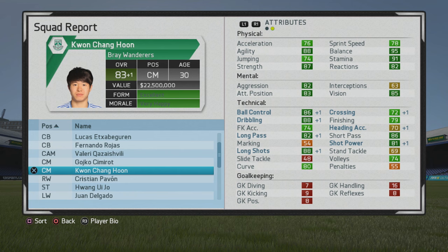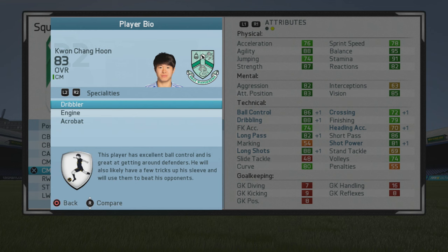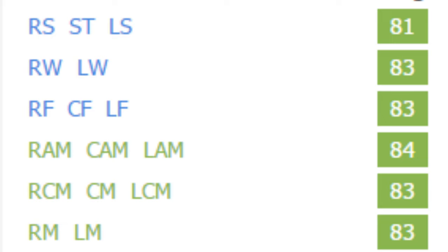You can see him put in that defensive work — his physical stats just grew ridiculously. You could certainly get that type of body and stamina growth on your own. I hope to add strength training in next year, though not too much of it. His specialties from the start are dribbler, engine, and acrobat.